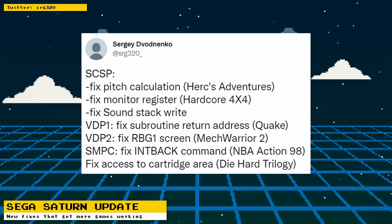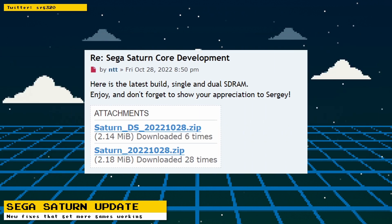The Saturn's video display processor had fixes that help Quake and Mech Warrior 2. The SMPC had a fix that helps NBA Action 98, and access to the cartridge area was fixed, which helps Die Hard Trilogy. Remember there are no official releases for this core, however users have compiled the source code. Expect a lot of issues as this core is still under heavy development — links to the downloads will be provided in the description.